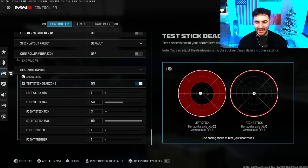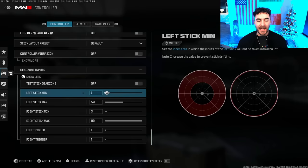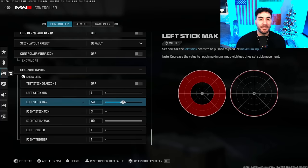If you want to test your stick dead zones, you can do that — my left stick has a little bit of stick drift that goes off-center just a little bit, and my right stick is pretty much smack dab in the middle. For my left stick I put it on a dead zone of 1. My left stick maximum I have set at 50, which is half of the maximum of 99 — this will allow you to get into tactical sprint faster and help your movement be more fluid.